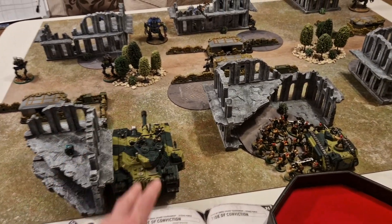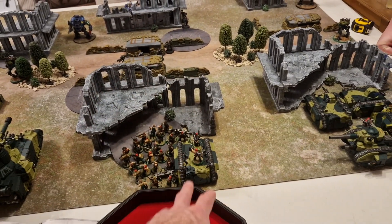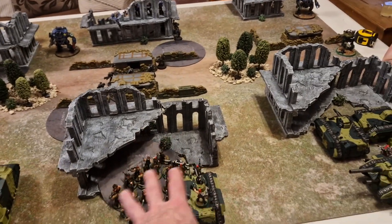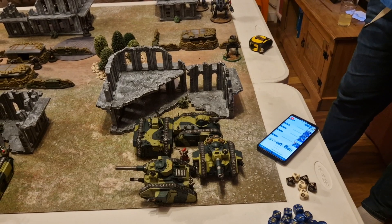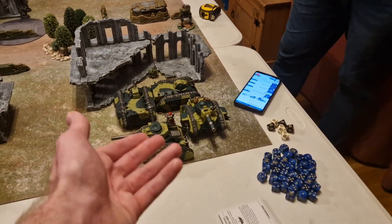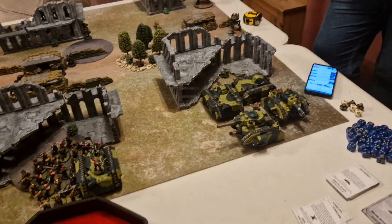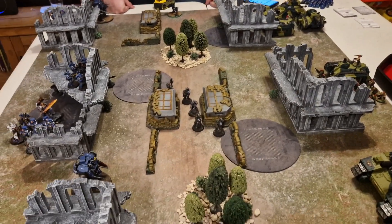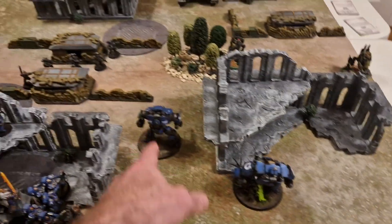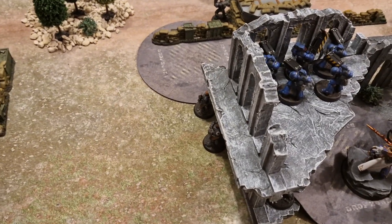On the other side: two more chimeras with infantry squads, the Tank Commander, the Vanquisher, and the Tech-Priest in a happy little parking lot surrounded by tanks. For the Ultramarines: a Dreadnought hiding on a ruin, a Warsuit there, loads of infantry with G-Man, characters hiding nicely, another Warsuit and Dreadnought on the other flank, plus some Infiltrators who've been placed centrally — annoying when a sentinel wanted that spot.